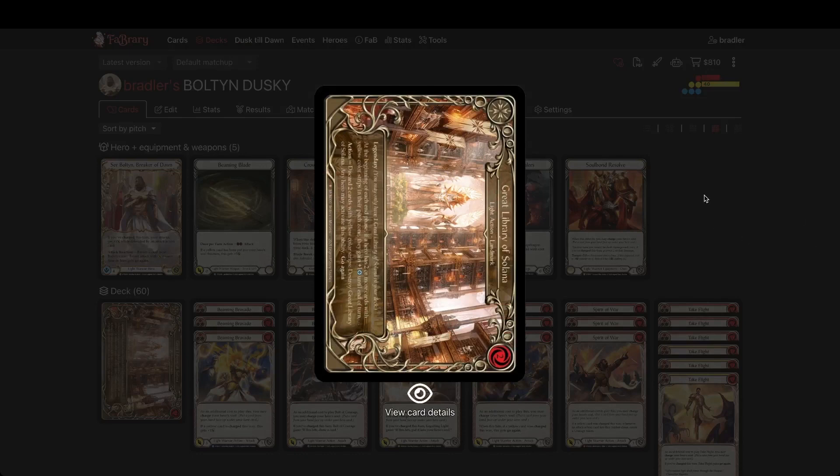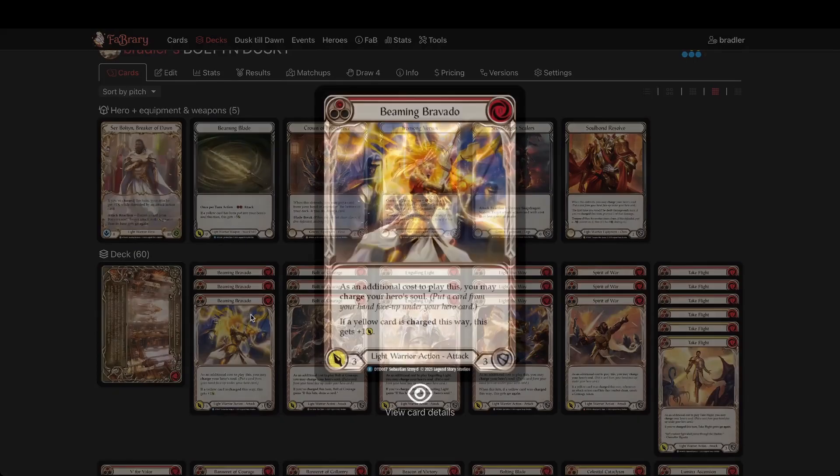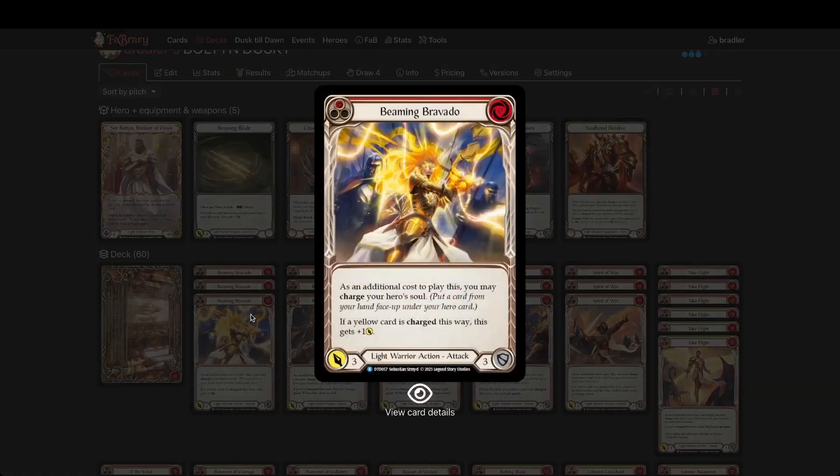Moving on to the deck: Great Library of Solana — I just explained this card. It's a one-off, so building a deck around it might seem a bit silly, but you've got three Beacons of Victory, so essentially you have four opportunities to draw it. Statistically speaking, you're getting it in the first quarter of your deck — that's pretty solid and it comes in with go again. These new cards from the set also require yellows, so it's not like if you don't see Library of Solana your yellows are underpowered. Cards like Being Bravado are a good example — they still have their uses.